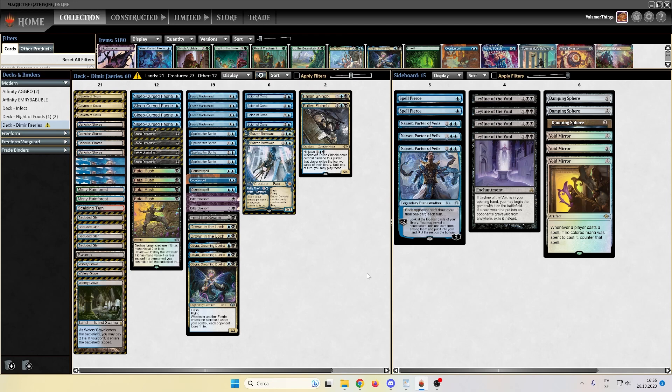The deck also packs a full playset of both Spell Stutter Sprite and Scion of Unn. Pretty standard cards for a fairy deck, and we also have the all-time star, Bitter Blossom, alongside Brazen Borrower.